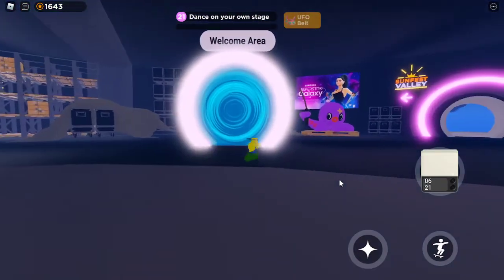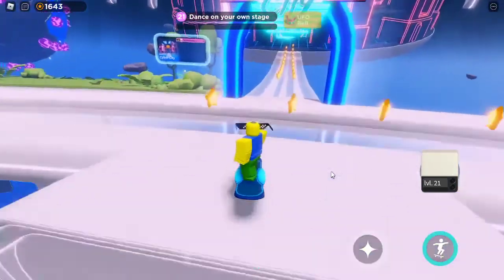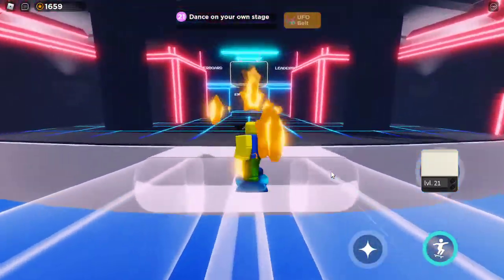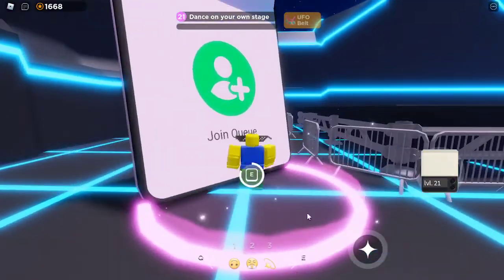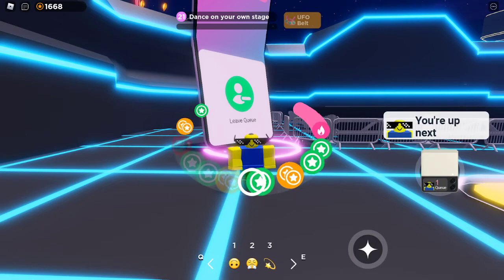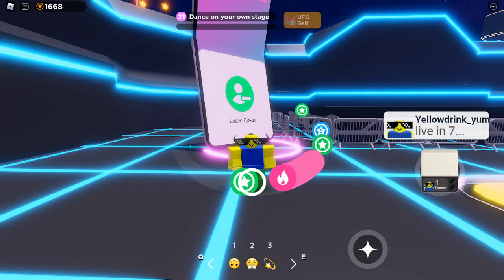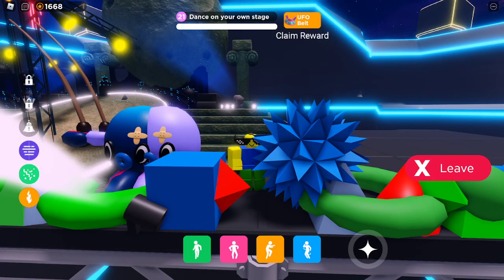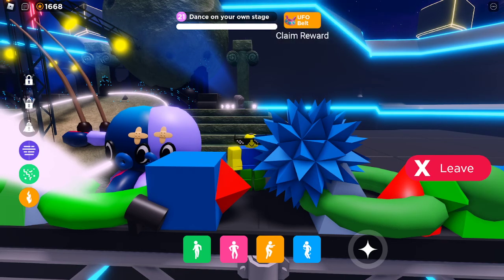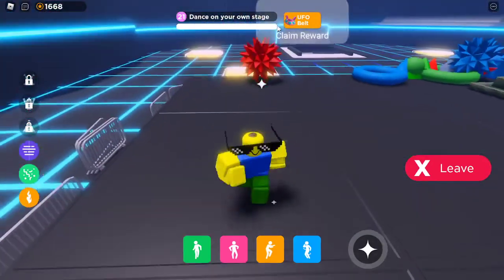Let's get out of here, let's go back to Cyber City. Alright, let's go in here. Come on, let's enter — join the queue. My stage, my stage. Basically I guess it just automatically did it, but that's how you get the UFO belt for free. Make sure to like and subscribe and have a great day.